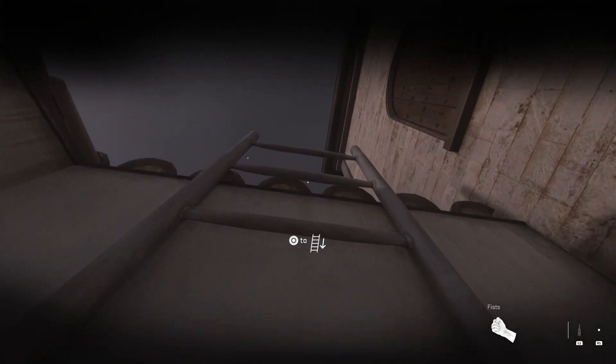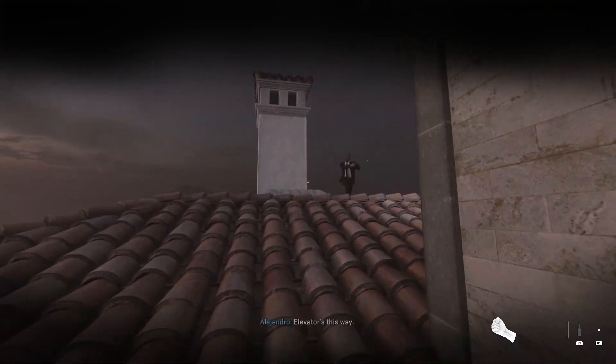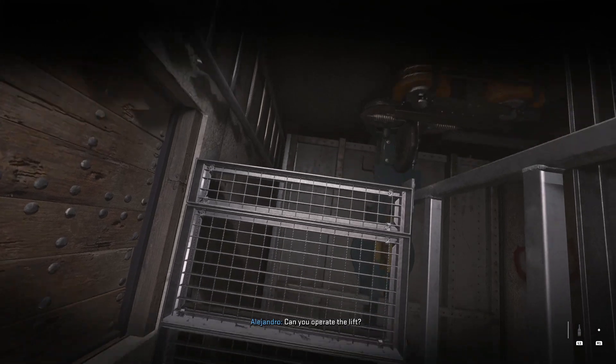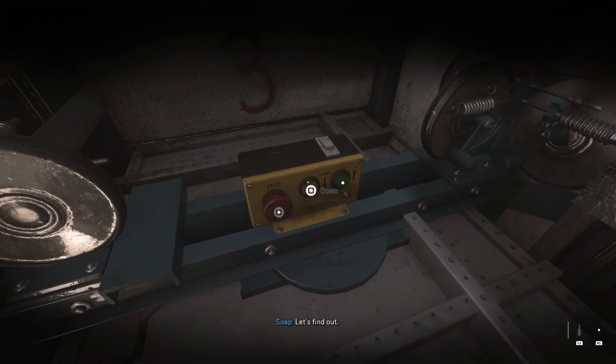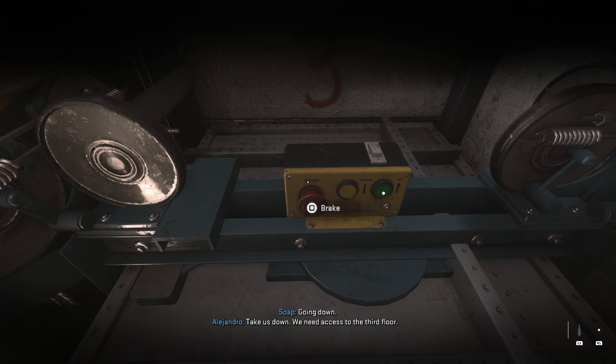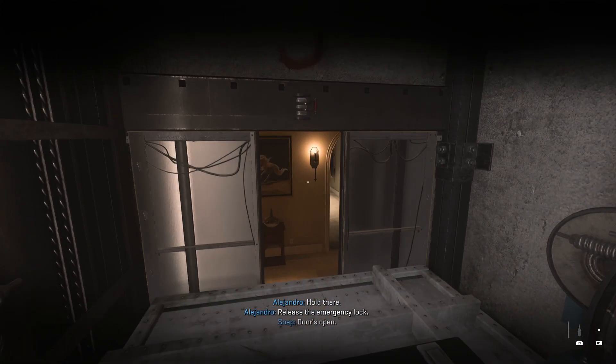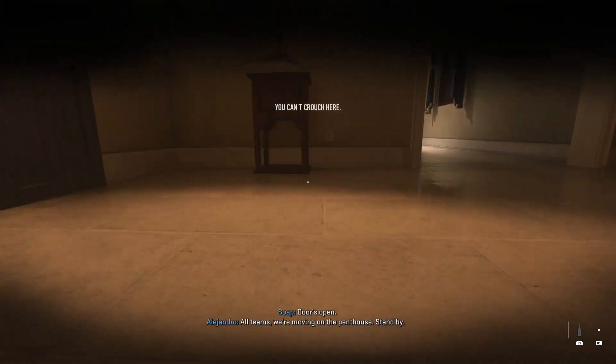Come up the ladder. The elevator's this way — check the penthouse, I'll cover you. Can you operate the lift? Going down — we need access to the third floor. Hold there, release the emergency lock. Doors open — all teams, we're moving on the penthouse, stand by.